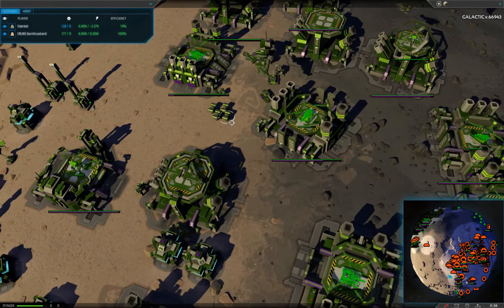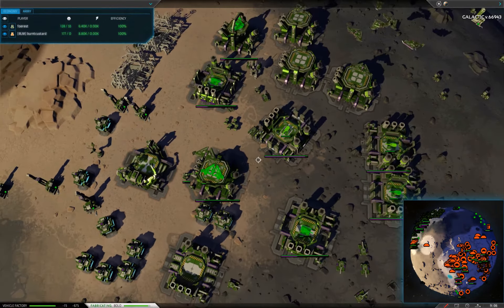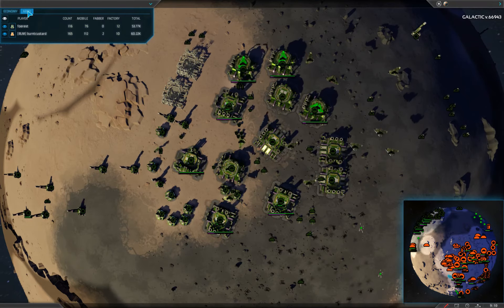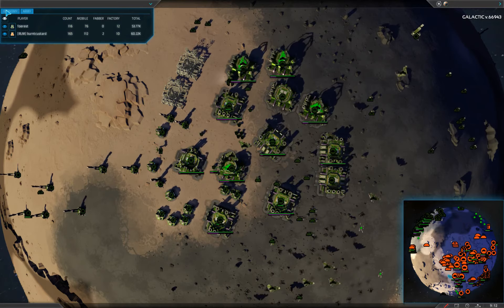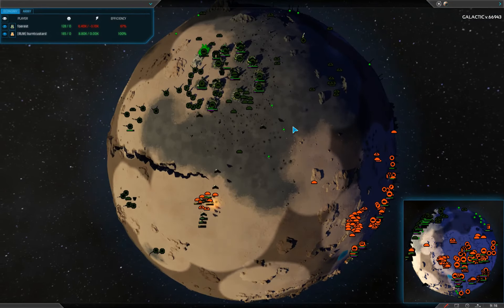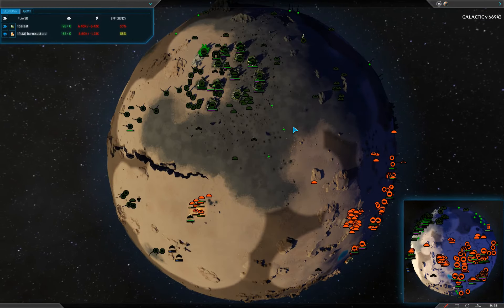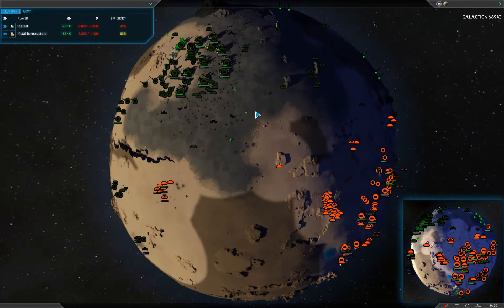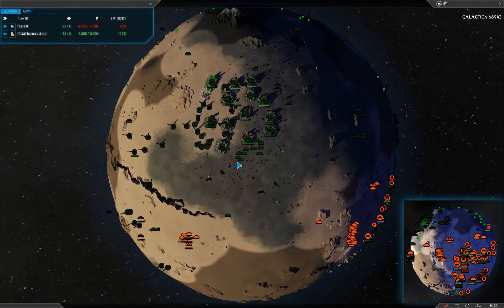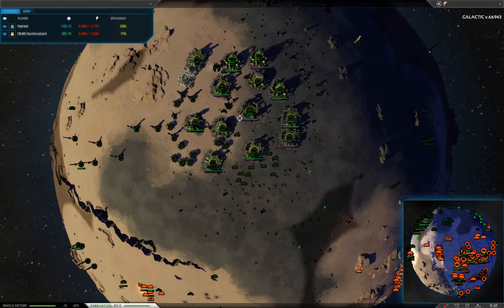Forrest is not expanding at all, and that is going to cost him the match. He doesn't have any Fabricators — not a single one. That is bad. That is going to cost him the match, plain and simple.